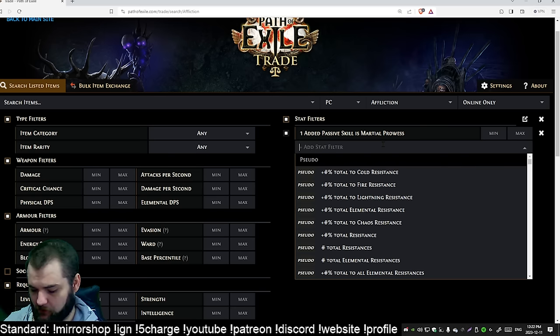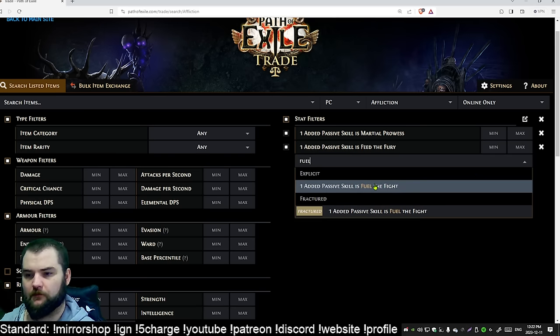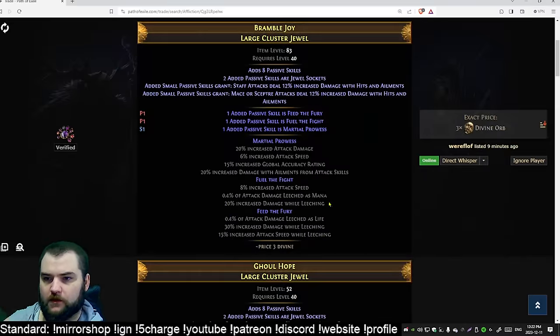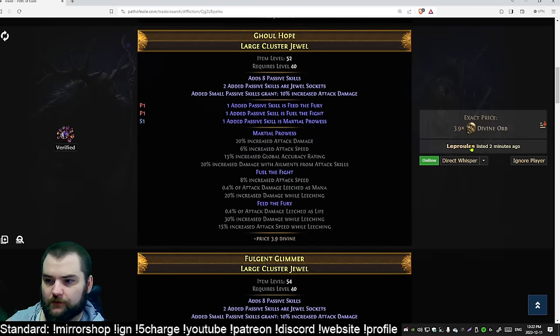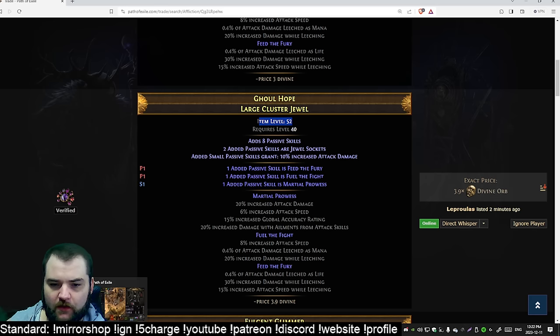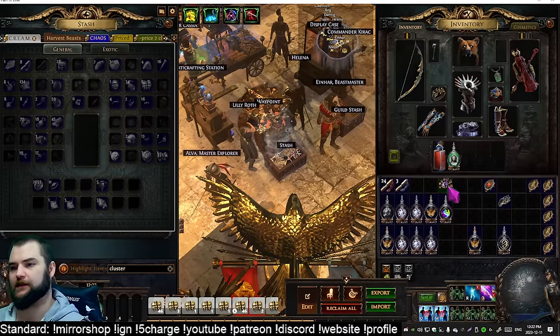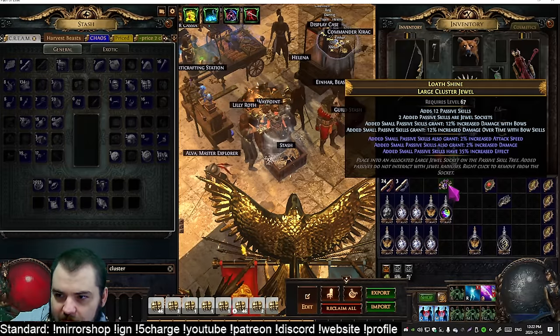Feed the Fury — the bow version — those are four divines each right now. You get that base type at item level 50 to 67 and just use a serrated fossil for a 1 in 54 chance to hit that. That's quite achievable.